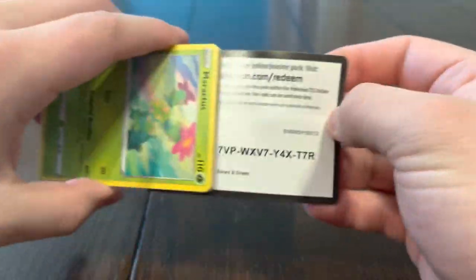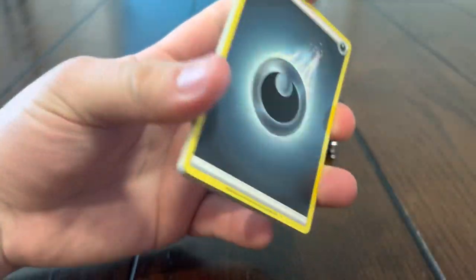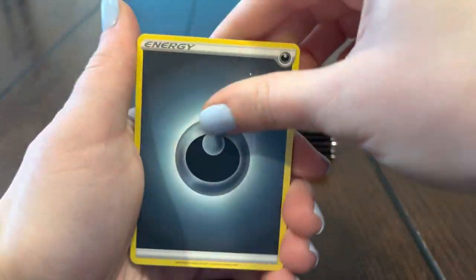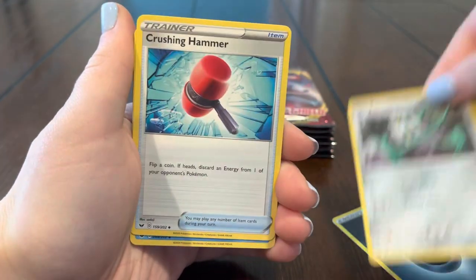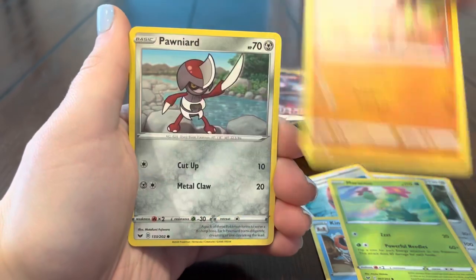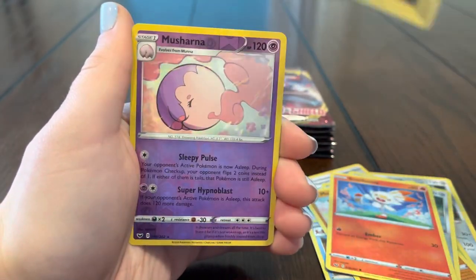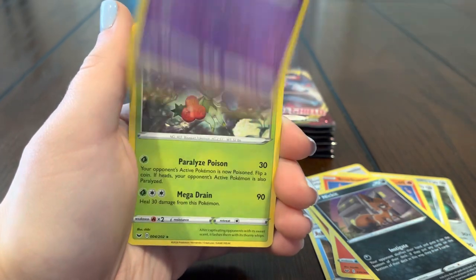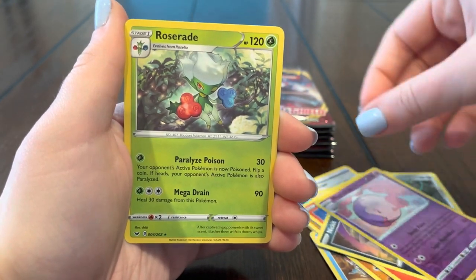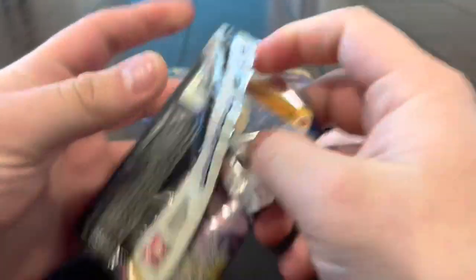Hopefully we can get something else — it's been pretty good to be honest, two hits and a hollow, can't complain. But can we get that gold though? Crushing Hammer, Kingler, Mudbray, Ponyta, Scorbunny, Musharna — and Roserade regular rare.